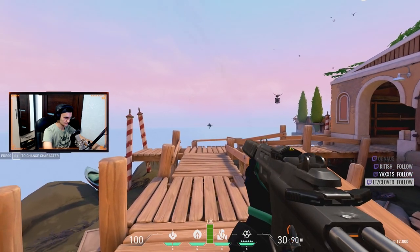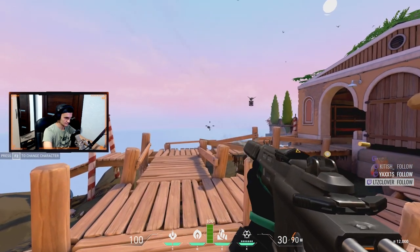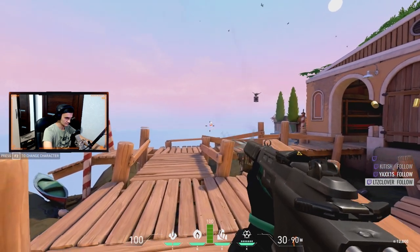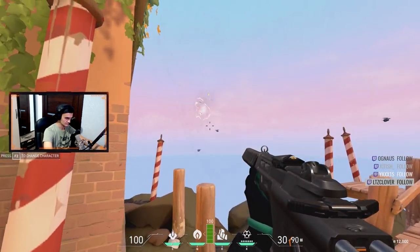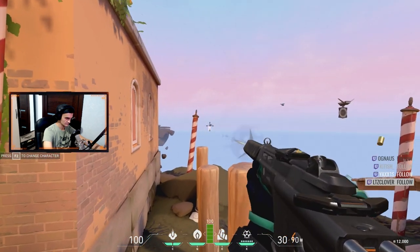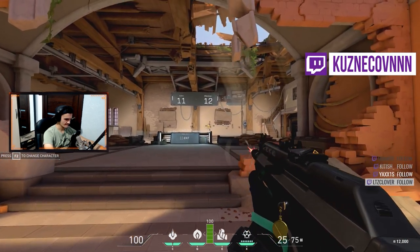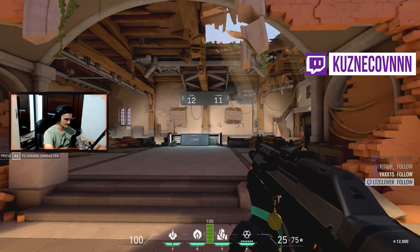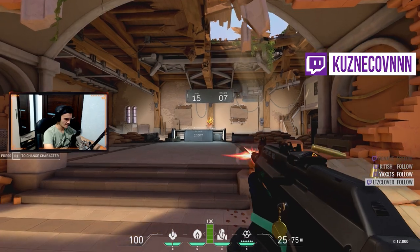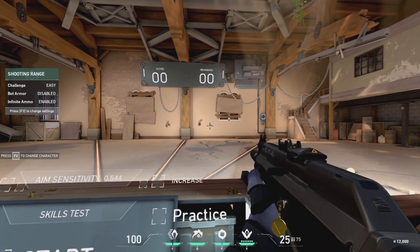Now let's see how to practice it. You can do it on the flying drones and targets, or you can practice it here, which is even better. I choose medium difficulty and just shoot, because easy mode makes me lazy and hard is too much for me right now. Also you can just hit the wall, look at the result, and correct yourself according to that. It is that simple.